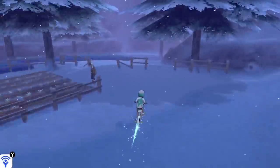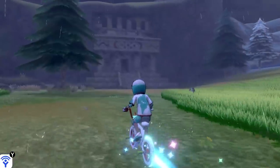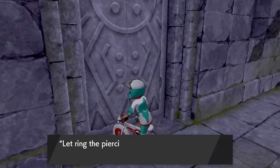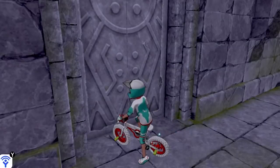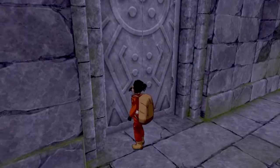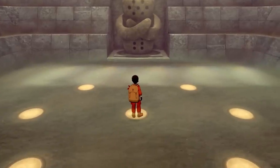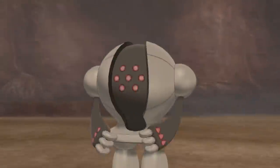Next up, Registeel. This one is the easiest temple to find. Just fly to Freezington and follow my path — he's right nearby the village. This time the door asks for a piercing sound, and all you got to do is get off your bike and whistle, which is by pushing down the left Joy-Con stick, and the door will open. Step on the dots, you'll awaken Registeel, and with that you've caught the three original Regis.